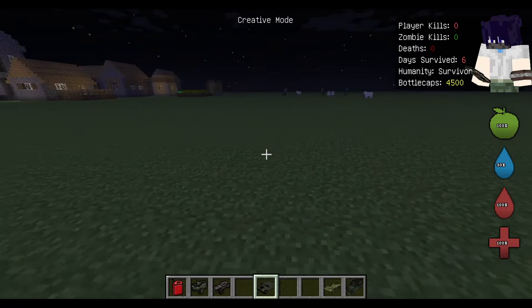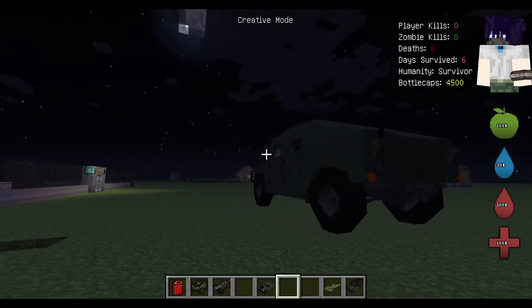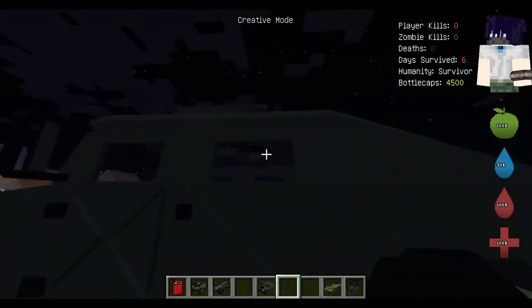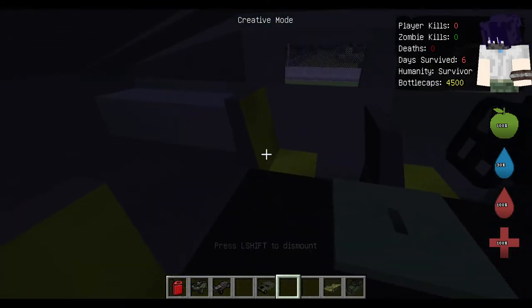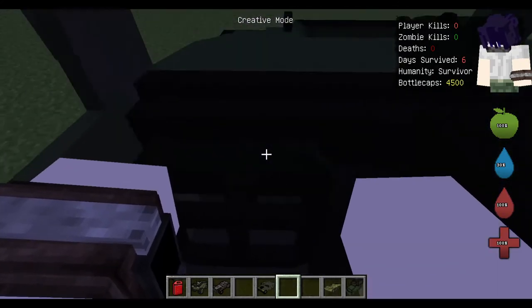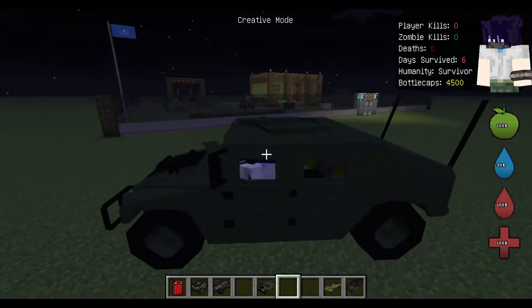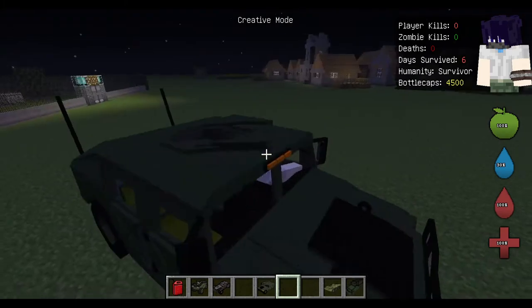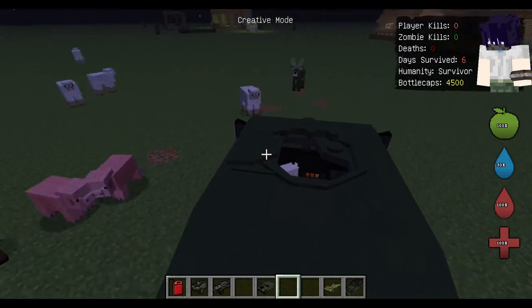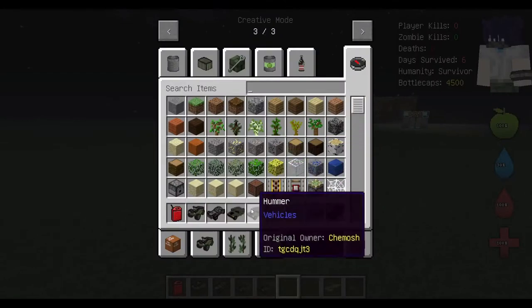The Hummer gives you more tactical use. It's mainly for when you have a squad and need to move them all together — think of it as military in use. It has five slots where you can store people: the upper deck, back seat, right seat, top right, and the driver's seat. It moves incredibly fast and does not kill animals. Overall a good vehicle.